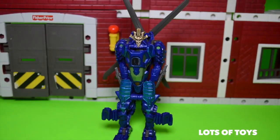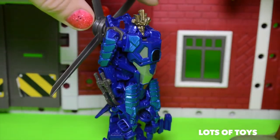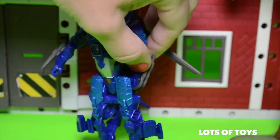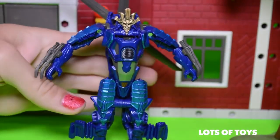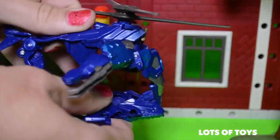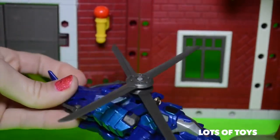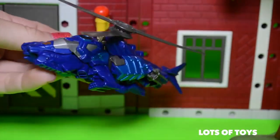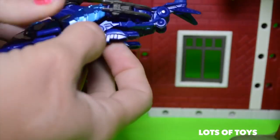And here's Drift. He features a really easy conversion or transformation process. All you have to do is lift his middle and he transforms back into a helicopter, and you tuck his arms. He's available to purchase at Walmart and online at Amazon.com.